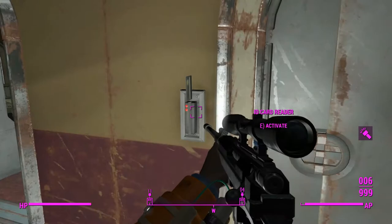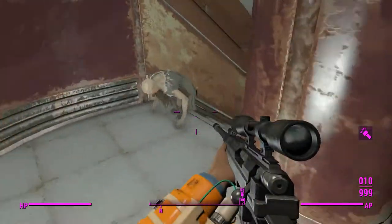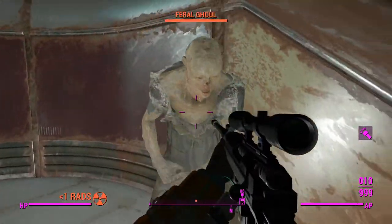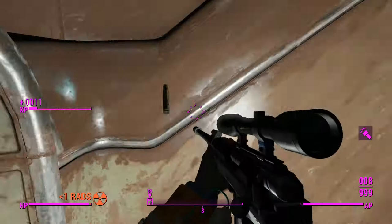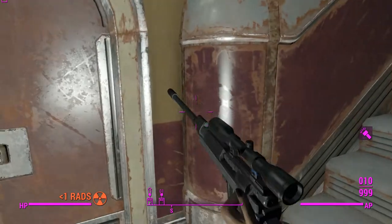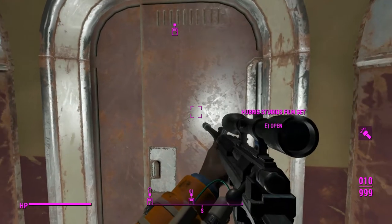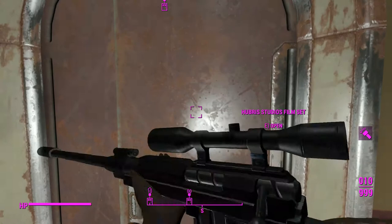We'll find that elevator again and put that card in. Make sure we reload our anti-material rifle. Whilst it is semi-auto — ooh, I actually missed for some reason. That's okay, we'll just bash and follow it up. The reload animations are still for bolt action, so you're going to eject the shell even though you don't have to after a reload. Oh well.